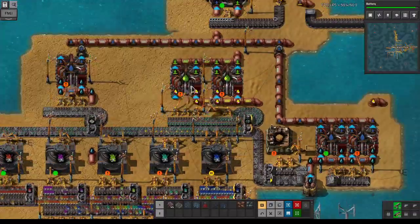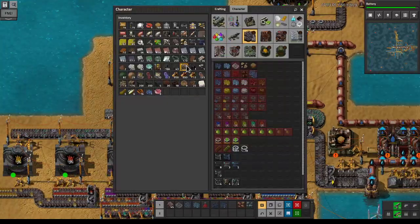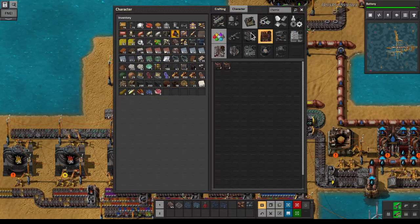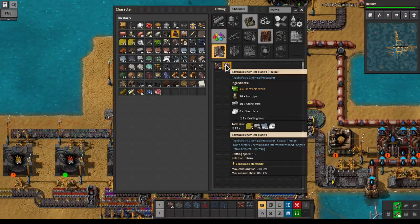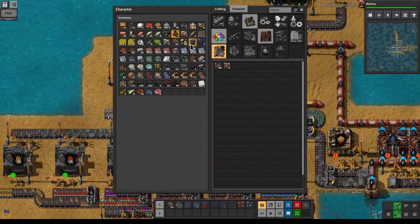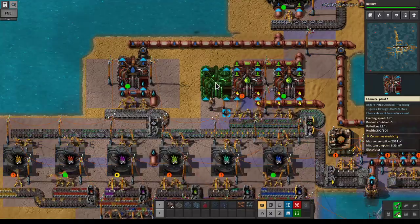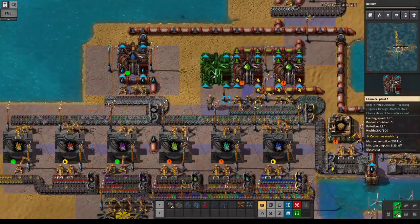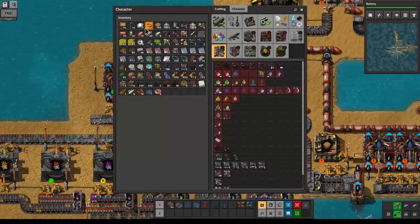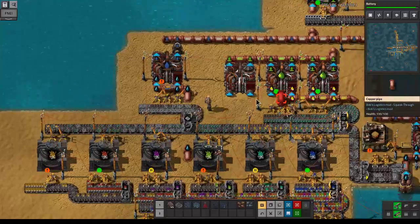These are kind of having trouble keeping up — this is backlogging, so we'll need another chemical plant. Let's put that down here and add a little space for a power pole. Then we have some pipe over here and over here.